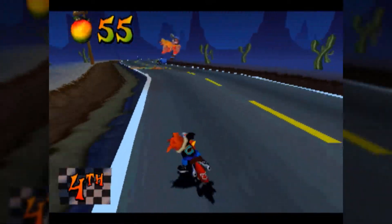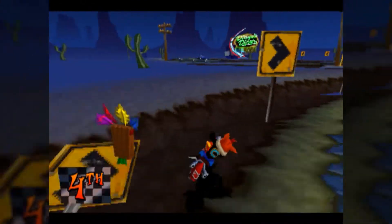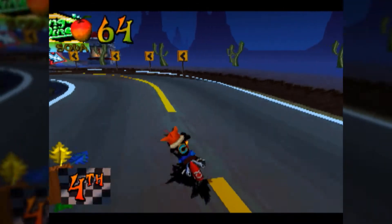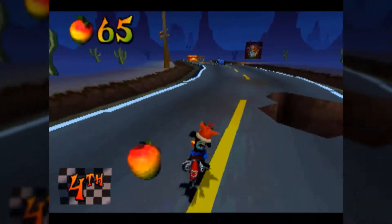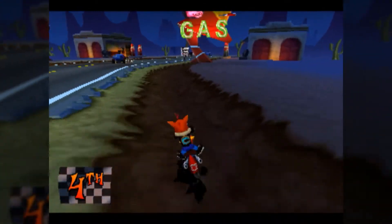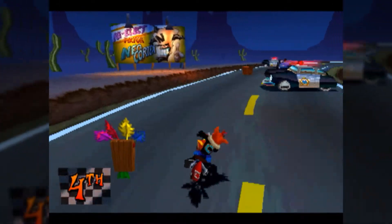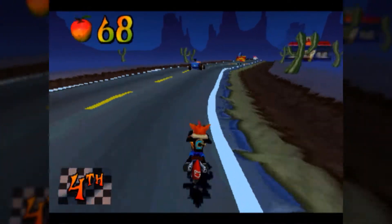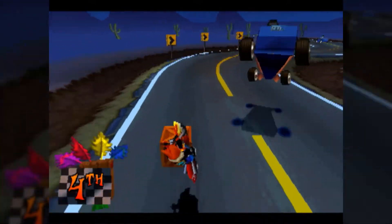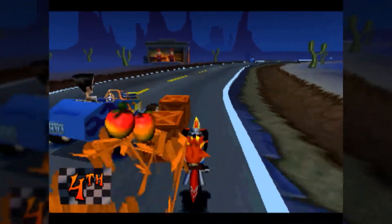Those boxes there are some of the trickier ones, because when you land from a jump — especially after a boost — you let out a shockwave similarly to the hyper ground pound. But sometimes one of those boxes, especially in the N. Sane Trilogy, likes to be a bit of a rebel and won't get broken. I've had that happen a couple times throughout the series, and I think there's a case or two in Wrath of Cortex where that happens, though it's been a long time since I played it.